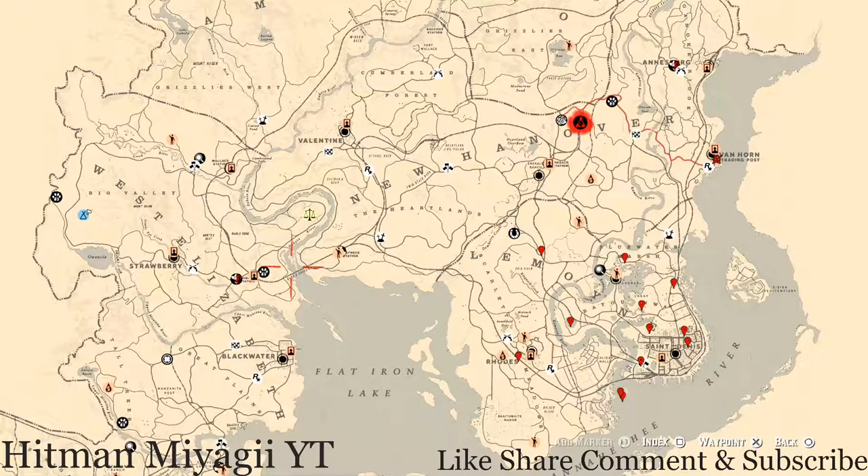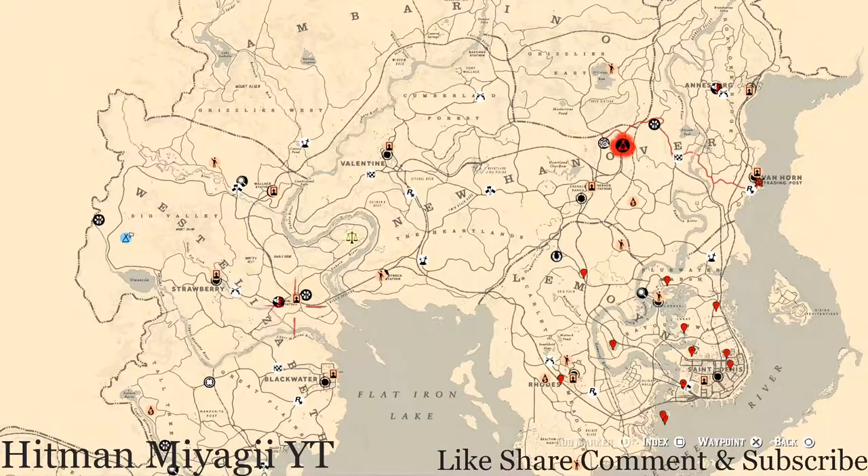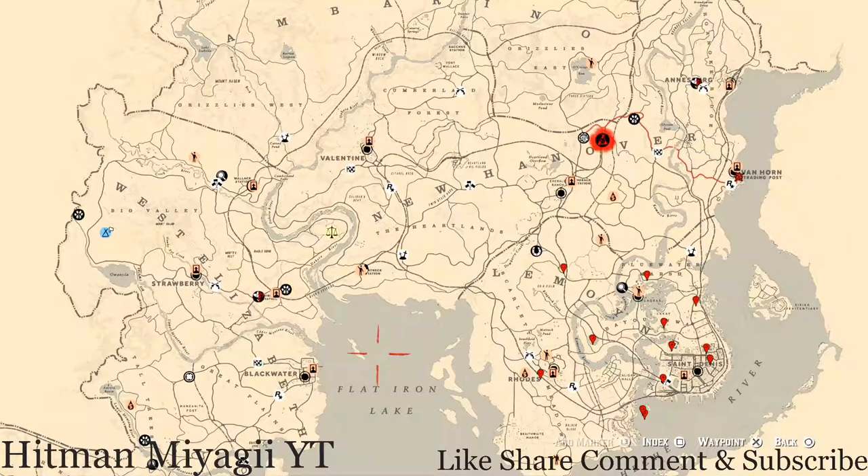What's going on head squad, it's your main man Hitman and I am back once again with the daily spawn updates for Red Dead Online. This is for the family heirlooms, all luxury, the coins, the arrowheads, the flowers, the antique alcohol bottles, all tarot cards, the bird eggs, and the fossils. Today is Friday, September 24th.